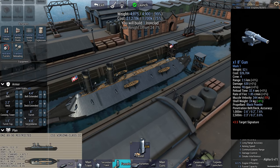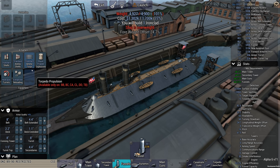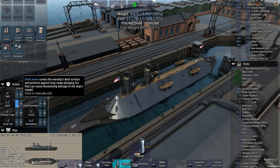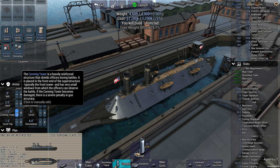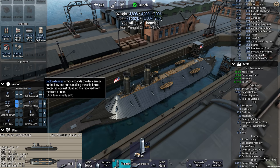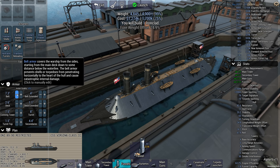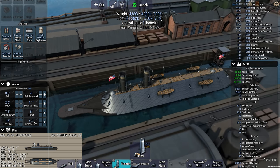We're underweight here, so we can do enhanced gun reloading. Belt is 8 inches, deck is 2.2 inches — let's see what we can increase that to. 2.5 and then we go overweight. Let's reduce our conning tower a little bit and add some more deck armor. Belt extended at 4 inches — let's see if we can add just more to our belt. I was accidentally decreasing it. 8.5 inches on the belt — I think this will be okay.